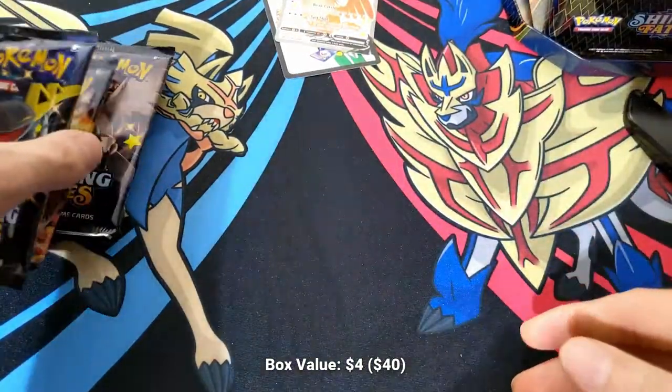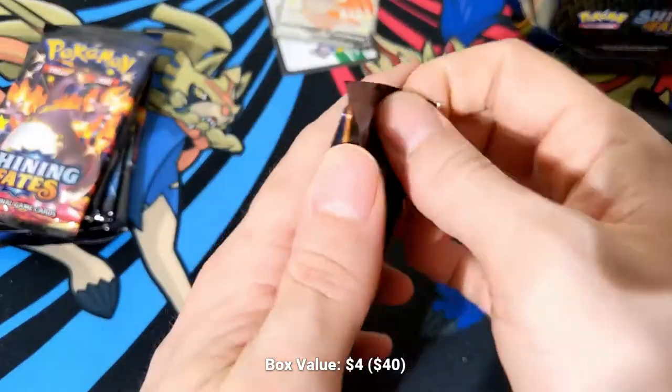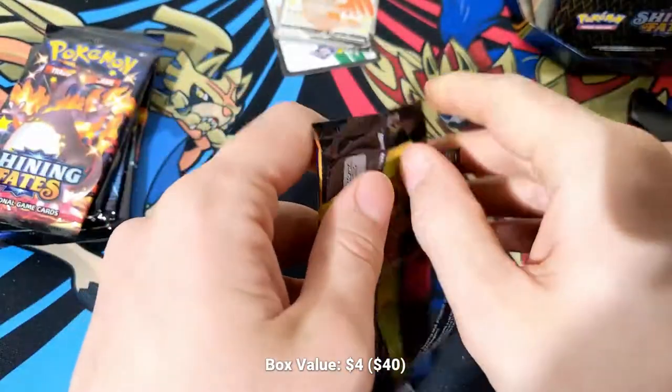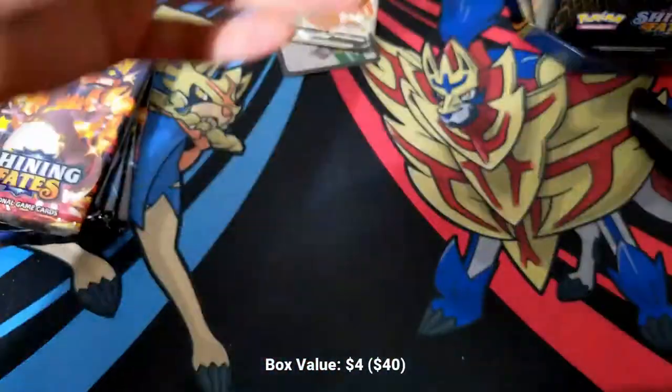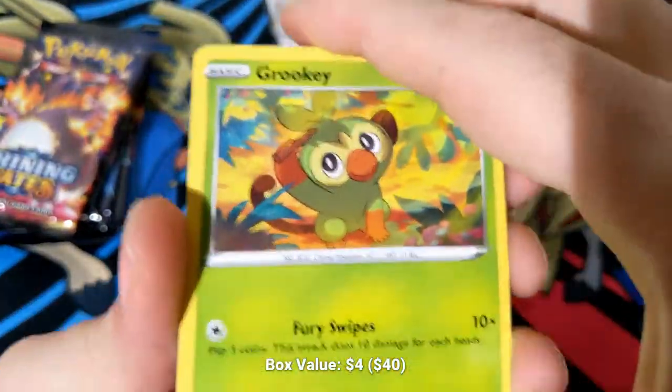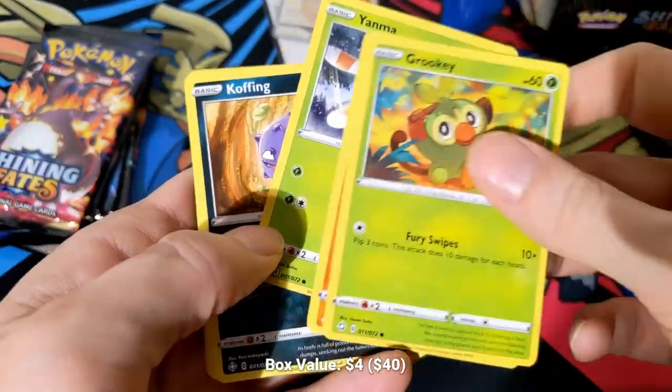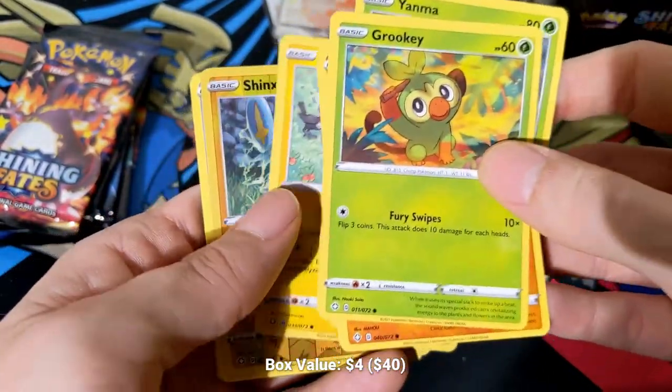Turbo-Zacian is basically just a pure metal build of Zacian. It drops ADP, it drops loop metal — all of that. You're running four Zacians, you're running a Zamazenta, you're running Metal Saucers, and the general gist of the deck is you are trying to get your Zacian loaded up and attacking as fast as possible.